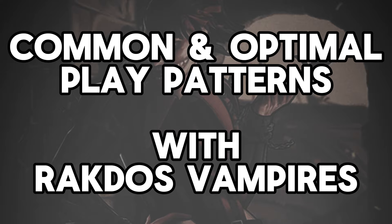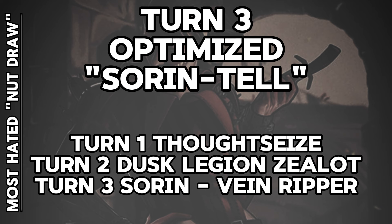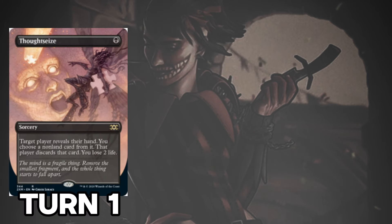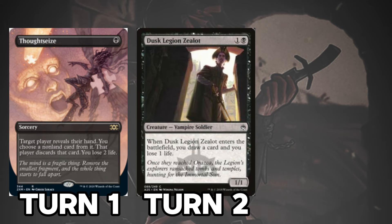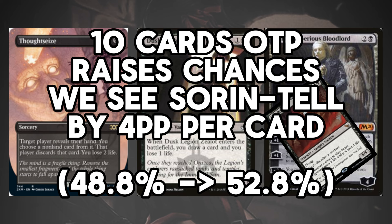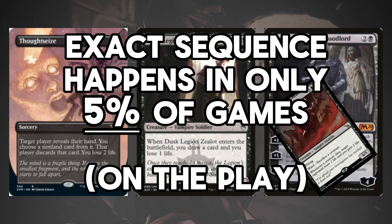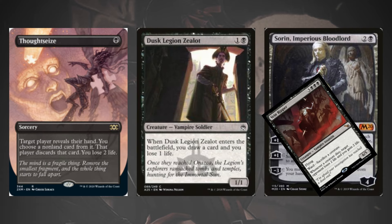Let's take a look at what most consider the nut draw from Rakdos Vampires — the sequence that shot the deck up to the top ranks of the format. The sequence involves a turn 1 Thoughtseize to strip away interaction, followed by a turn 2 Dusk Legion Zealot, and then a turn 3 Sorin Tell combo with Vain Ripper. Dusk Legion Zealot drawing a card adds about 4% to the probability of seeing Sorin and Vain Ripper each. Although it seems like the deck has this every game, this exact sequence only happens 5% of the time — that's a 1 in 20 chance.